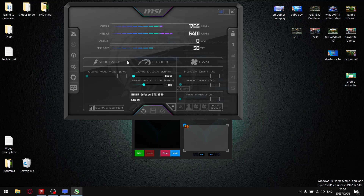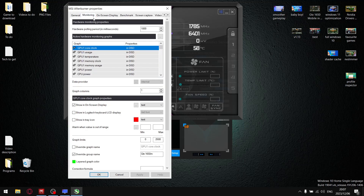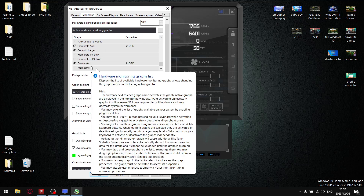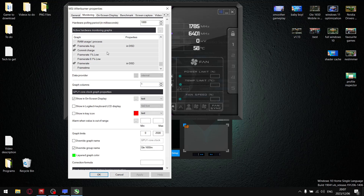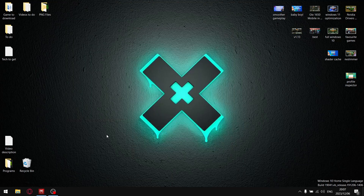What you're going to need to do in MSI Afterburner is, in your monitoring settings, I normally use for benchmarking: 1% lows, 0.1% lows, and average frame rate. But for this test we're only going to be measuring frame rate and average frame rate.